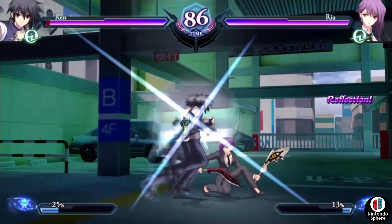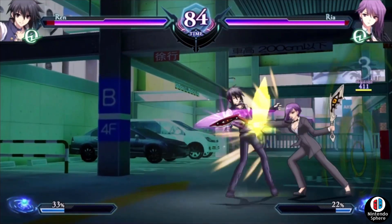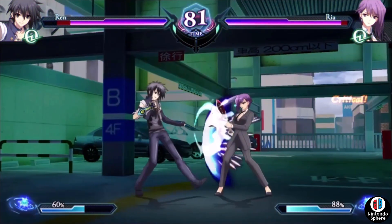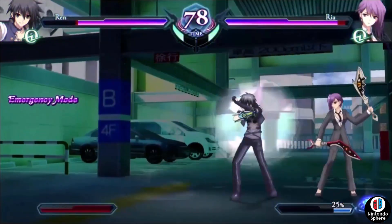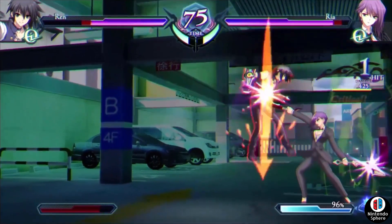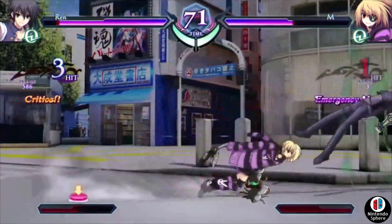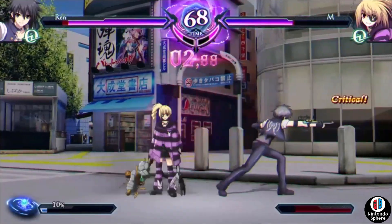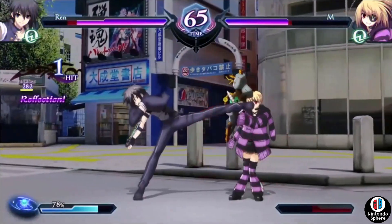Before you even begin, there are three character play styles to choose from, which reminds me a lot of the isms from Street Fighter Alpha 3. You have Quick, Hard, and Omnia. Quick is the default, with combos based on the strengths of each attack. Hard is one big attack based on a button press, and Omnia mixes both together into a pretty seamless experience — and I think Omnia feels really good at the end of the day.